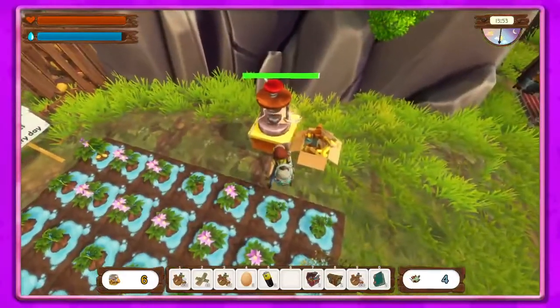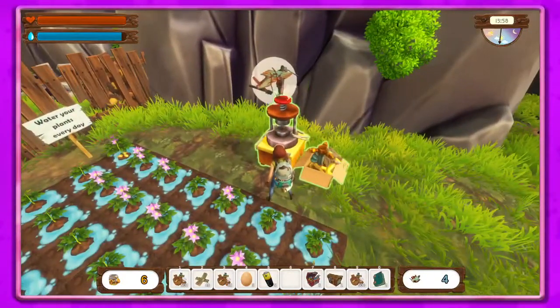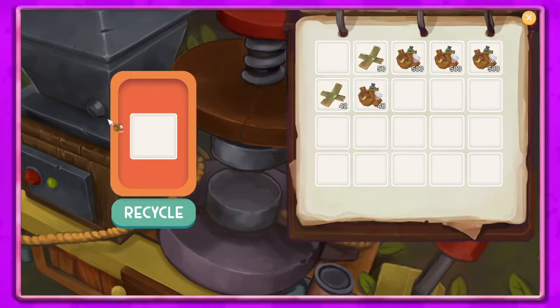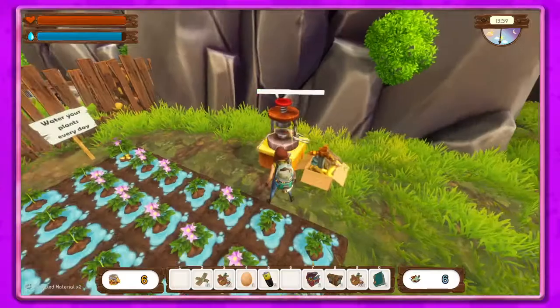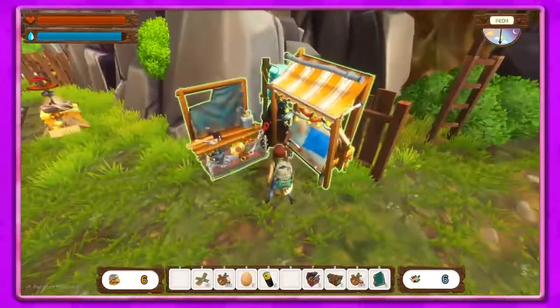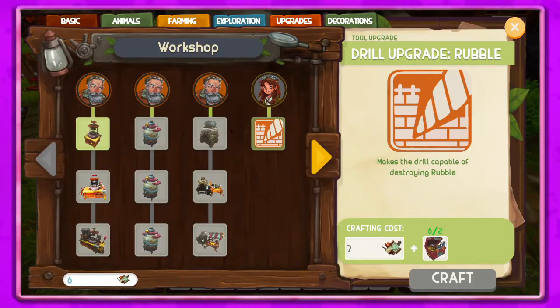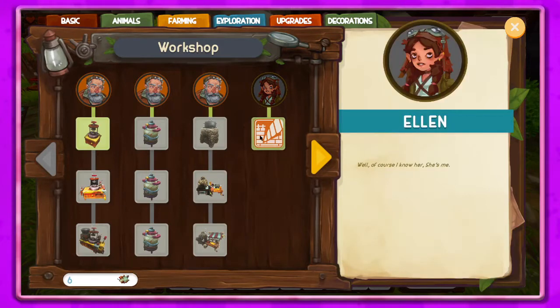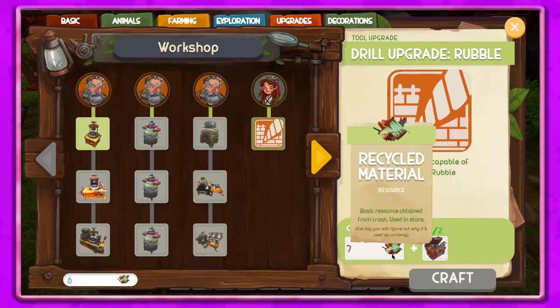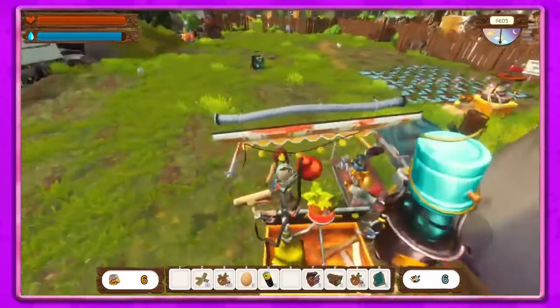Let's get the recycled material. We'll put another 50 in — awesome. Let's see what that gives us. We have to talk to someone... I only have six recycled material — I need one more, are you kidding me?